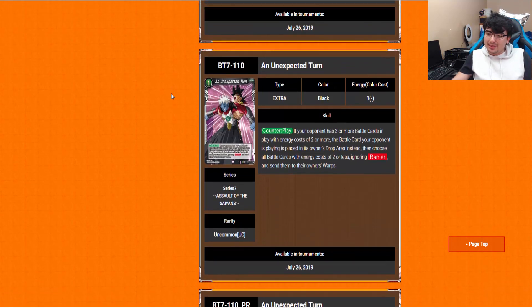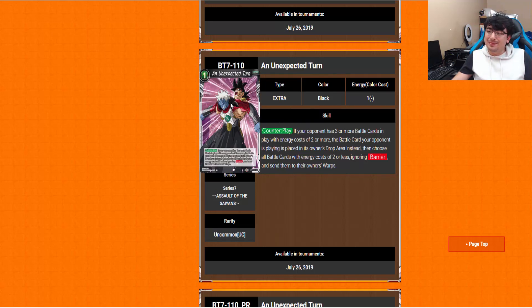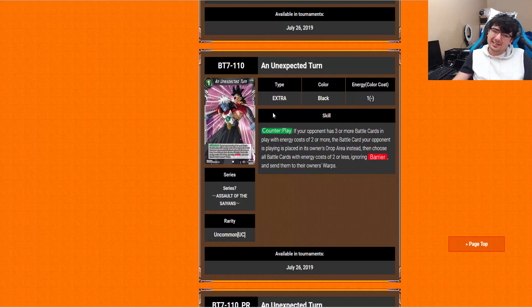An Unexpected Turn is a 1-drop counter play. If your opponent has 3 or more battle cards in play with energy cost 2 or more, the battle card your opponent is playing is placed in the owner's drop area instead. Then choose all battle cards with energy cost of 2 or less, ignoring barrier, and send them to your opponent's warps. It's a little bit situational, but when you get off those conditions it's such a busted card — you could completely ruin their entire board. I can see this in the side deck — maybe 2 copies. I don't see too many people main decking this at big events.